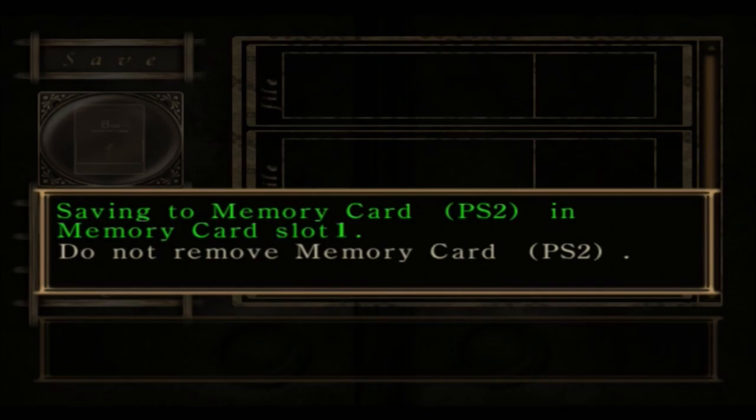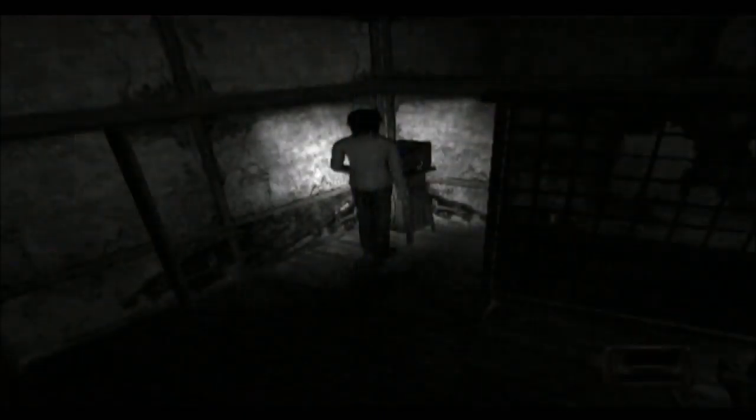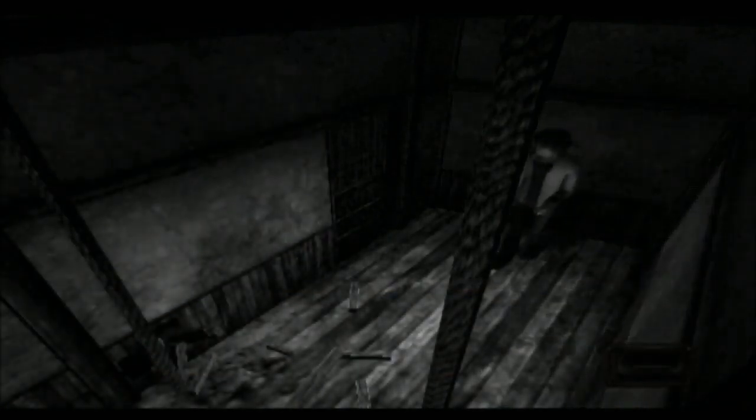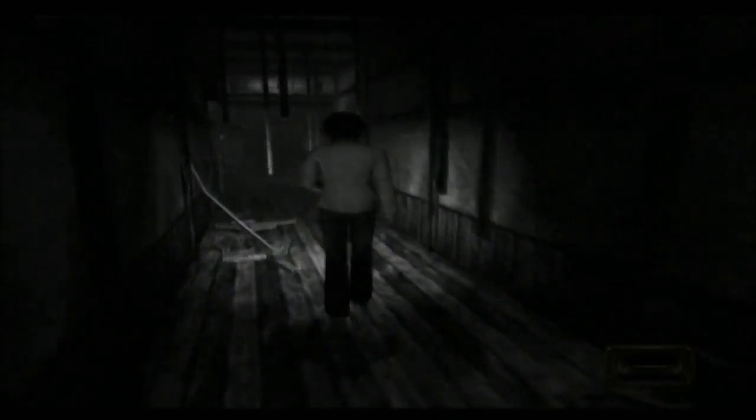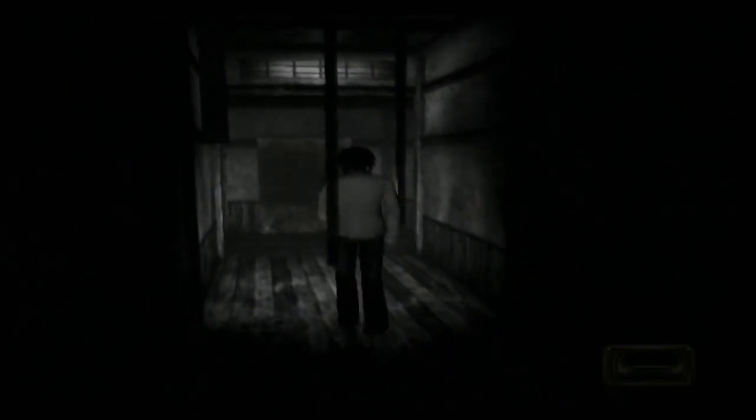I don't recall this prologue being too long. It's taking forever to save. Let's get to it. A door — a spooky door. There are eerie red handprints here. Is that blood? Probably. Rope hallway, man. All kinds of scary things.